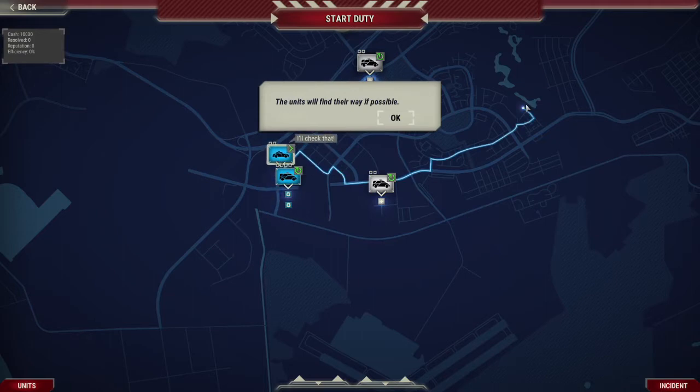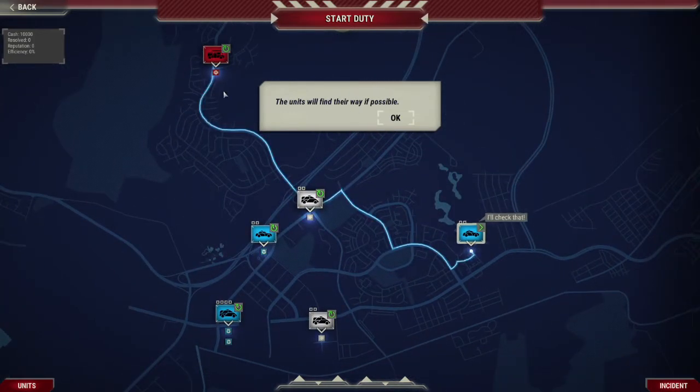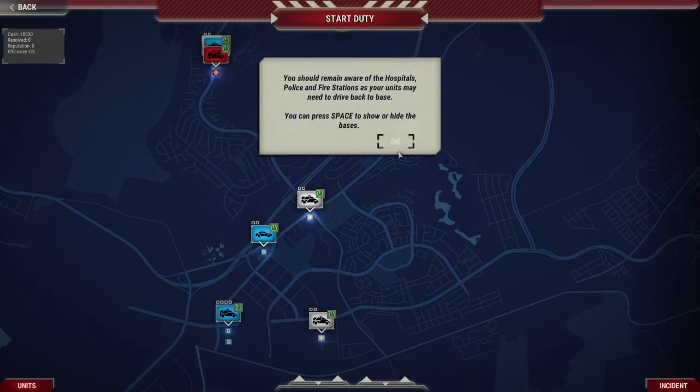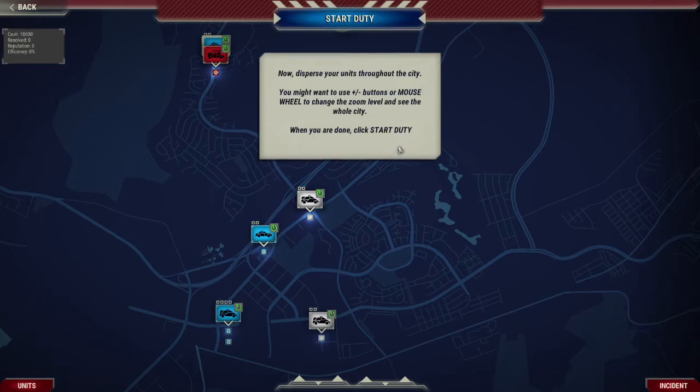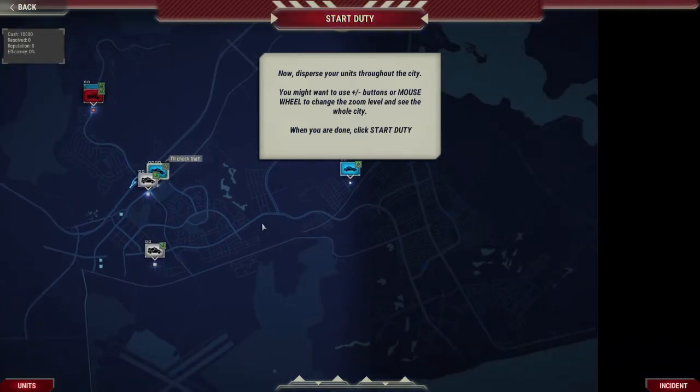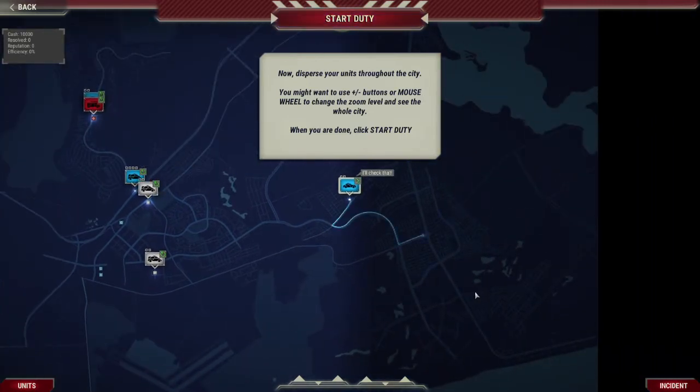The units will find their way if possible. You should remain aware of the hospitals, police, and fire stations as you disperse your units throughout the city. You might want to use the plus or minus buttons, or the mouse wheel, to change the zoom level and see the whole city. When you are done, click start duty. Wait — this is the whole city? Shit.